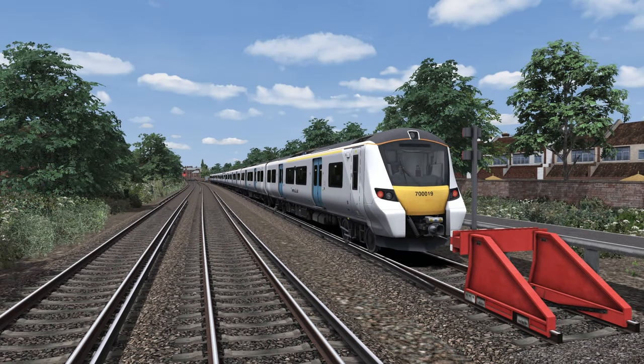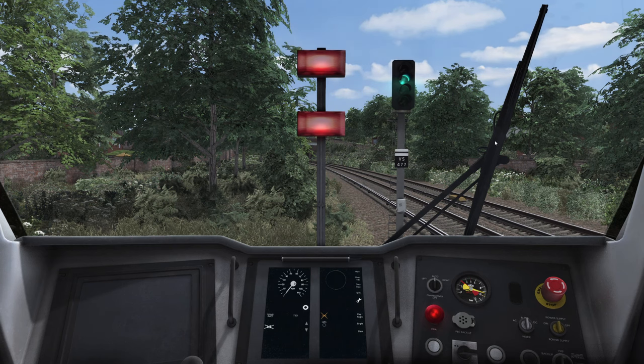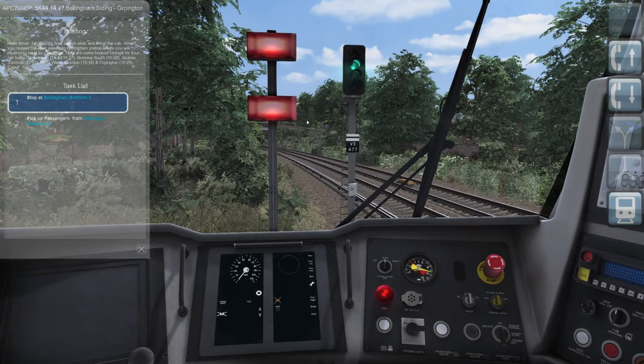Hello everybody, it's Joe here and welcome to Train Simulator 2022. Today we are in the Class 700, the Armstrong Powerhouse Enhanced version, and we appear to be at the wrong end of the cab. Let's have a look at the briefing.